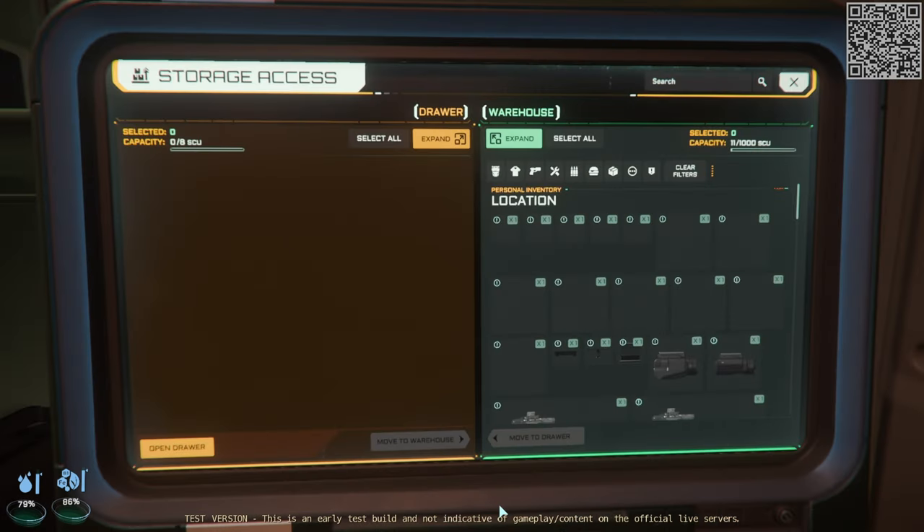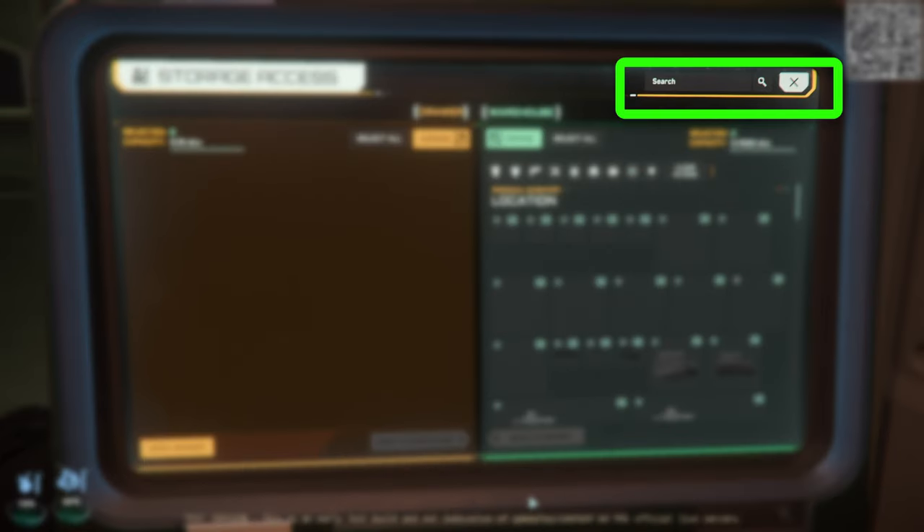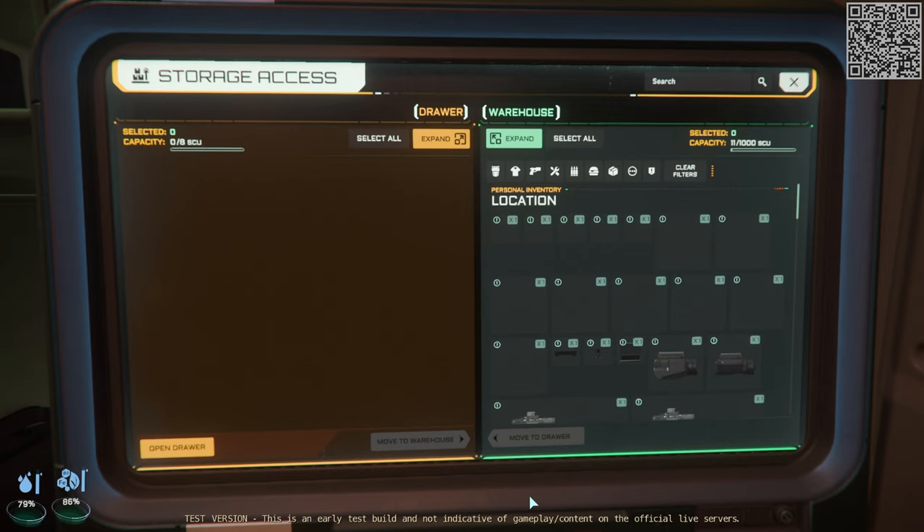This works almost exactly like the freight elevators, there's just not an elevator involved. You have the filter options here, and you have the search bar up top. Much like the freight elevator, the search bar is not to be trusted at the moment.